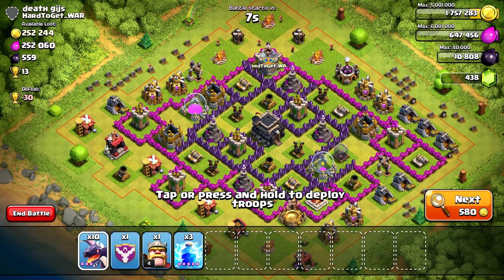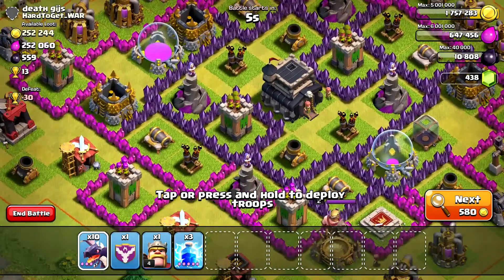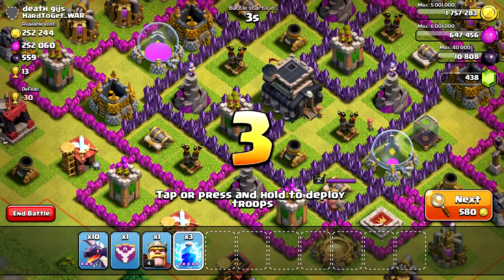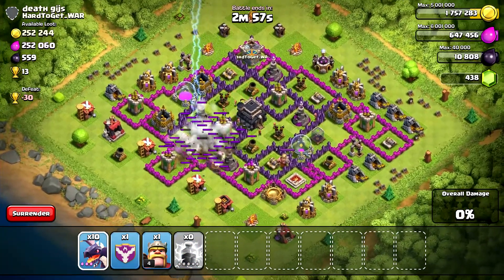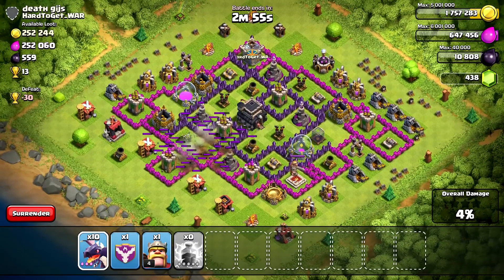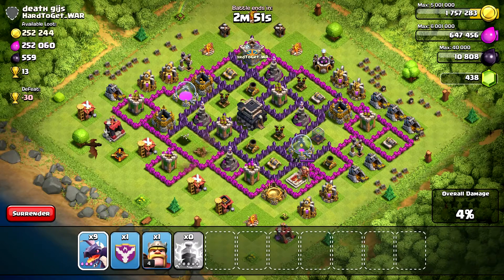I found a base that has enough resources for me to attack. Unfortunately the air defenses are all sort of in the center, so what I'm going to do is use my lightning — all 3 lightning on one of the air defenses to take it out.